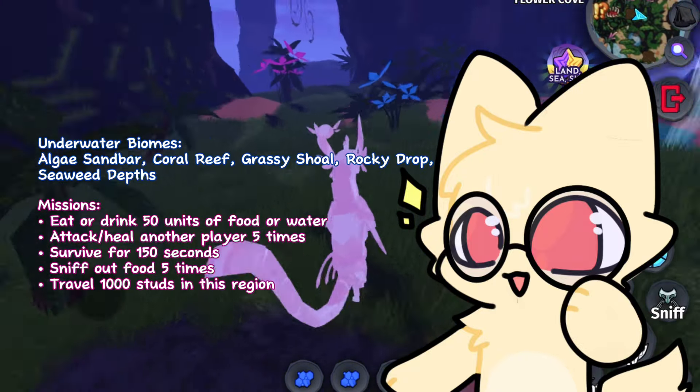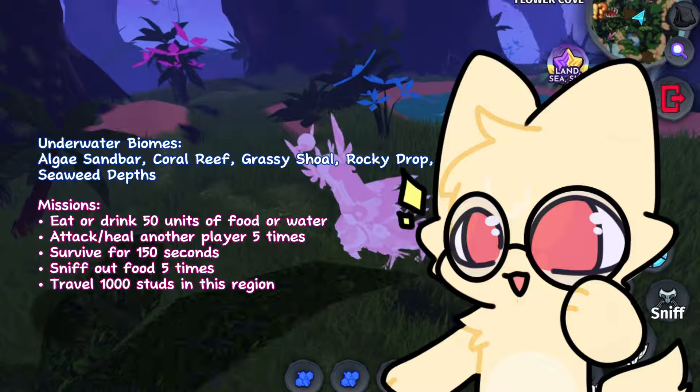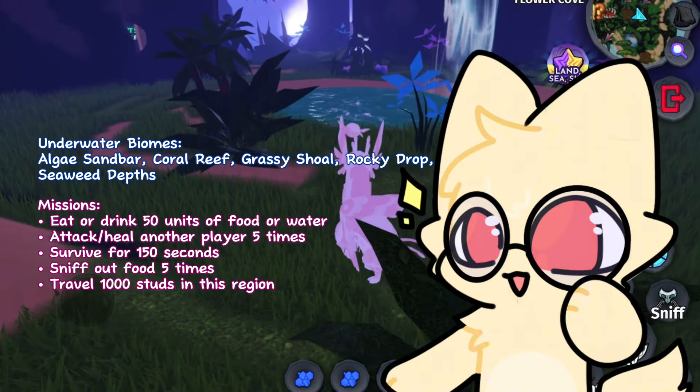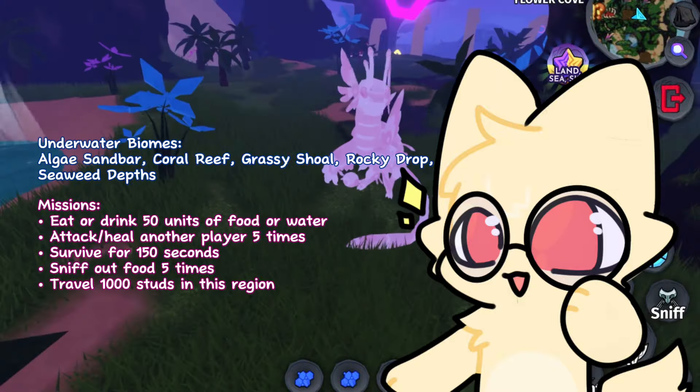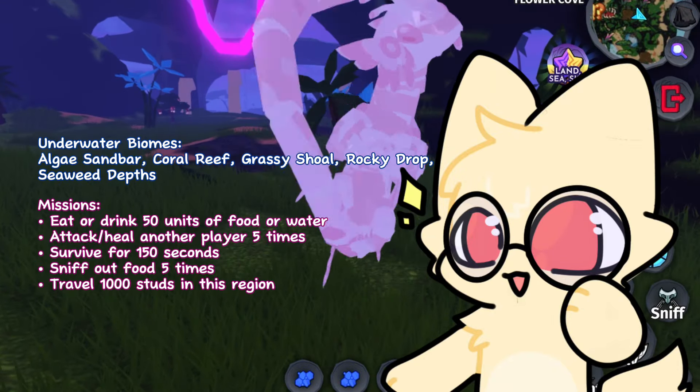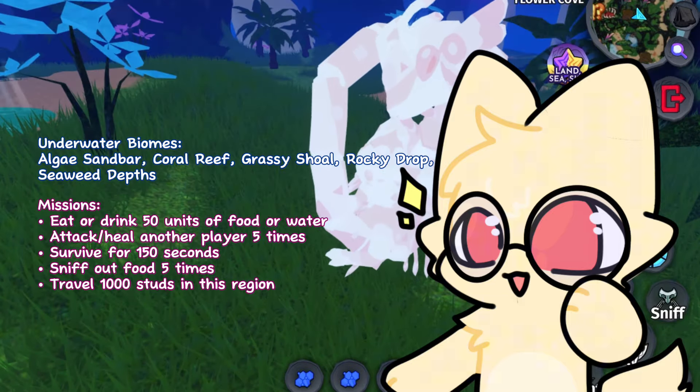The missions for the underwater biomes are: Eat or Drink 50 units of food or water, Attack or Heal another player 5 times, Survive for 150 seconds, Sniff out food 5 times, and Travel 1,000 studs in this region.